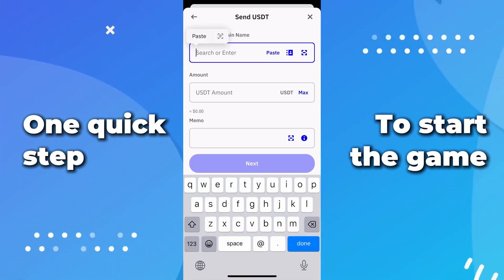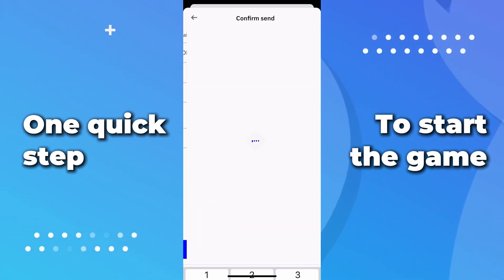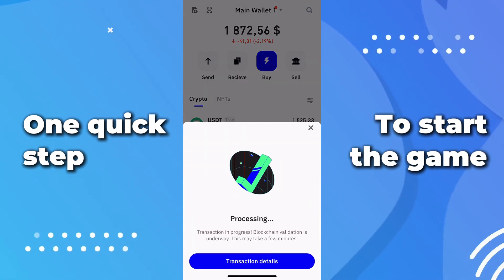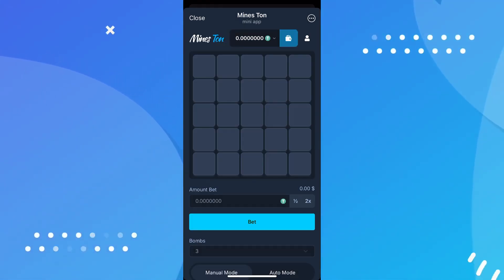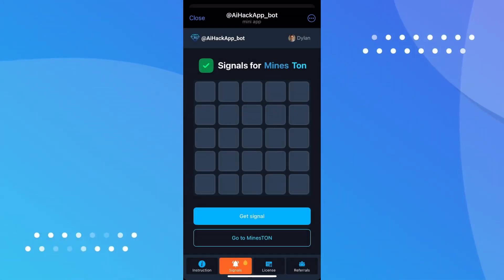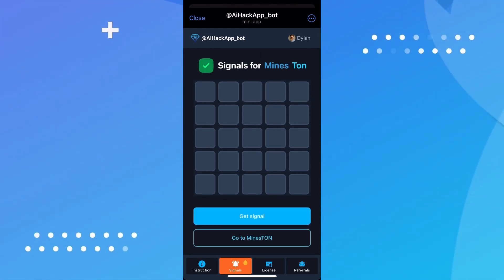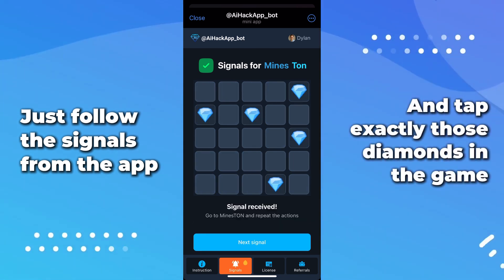I quickly switch to another app, press a few buttons, enter what's needed, and confirm. Everything processed smoothly with no delays. Back in the main interface, I open another screen and everything feels smooth — even when switching quickly, the app responds right away. I'm pressing around a bit more just to see how it holds up under more interaction, and yeah, still stable, still responsive.